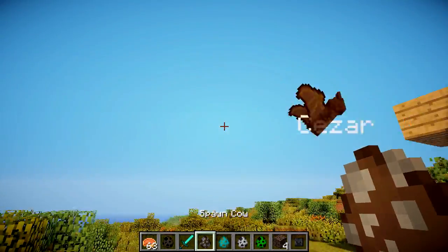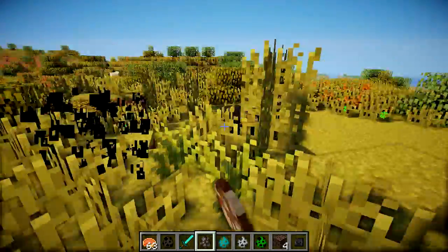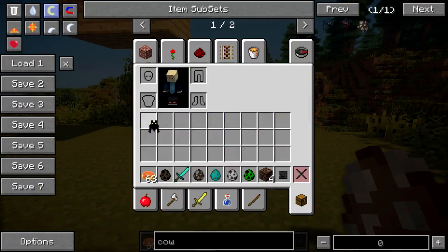If you want to obtain him so you can actually rename him, you have to punch him — it sounds a bit evil, just punching bats. There we are, picked him up. So now if I go to my inventory, you can see I've got Caesar in here.